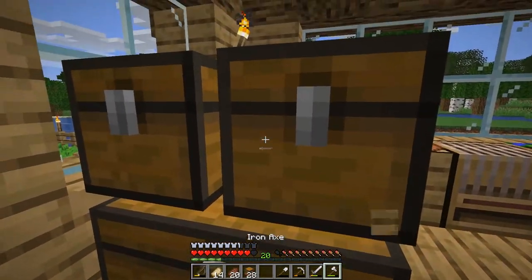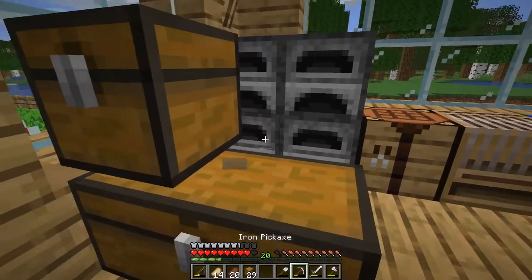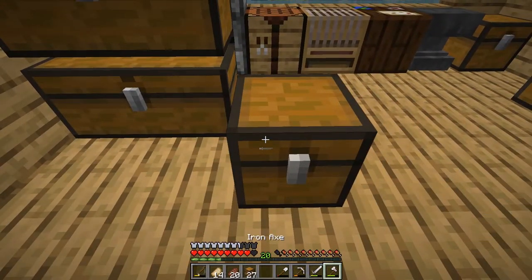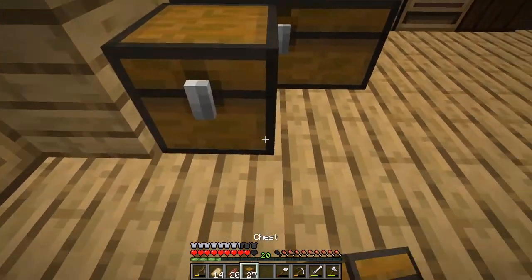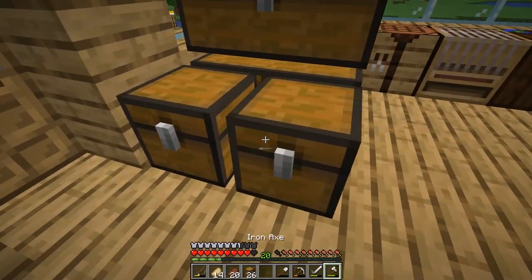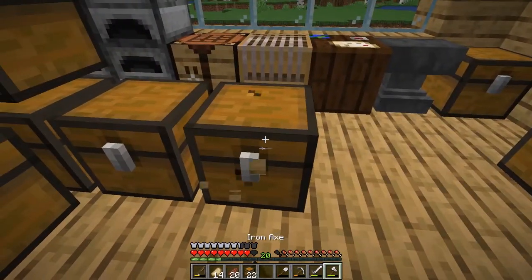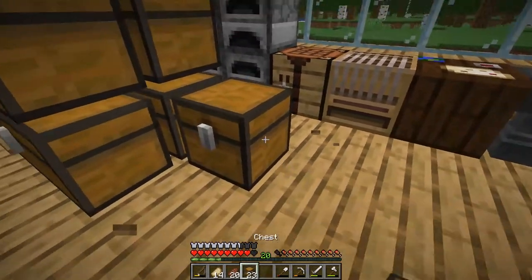I don't know why it does this — why don't you just stick together? I don't know why I have to place you right with it. Can I put chests in front? Oh, I can. I'm going to keep doing this — I know I'm going to keep doing this by accident.